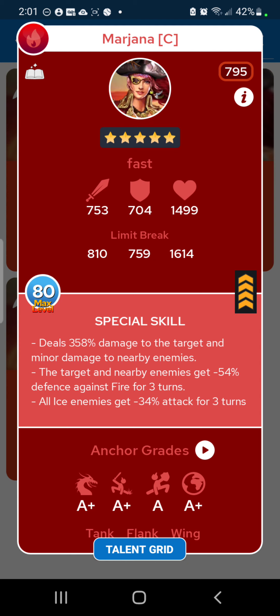If you have Costume Marjana, great — level her up. The only hero that's slightly better than her as an elemental defensive down is Khufu, and only because Khufu does a lot more damage than Marjana. Marjana is fast, so Khufu is slower than her — that's why Khufu's special is supposed to be stronger. If you have either Marjana or Khufu, they're both great. Level them both up. You can make one spearhead one of your red stacks and the other spearhead your second red stack, or if you have two Costume Marjanas, one for each team.